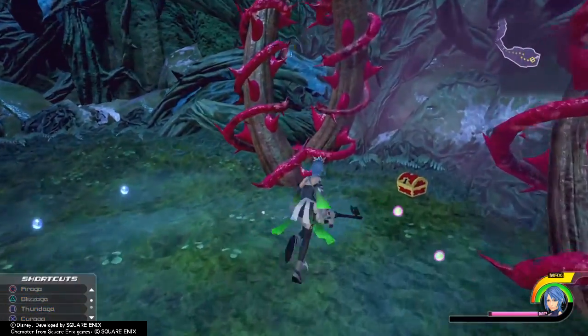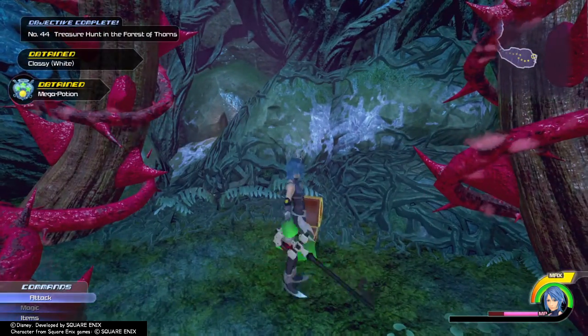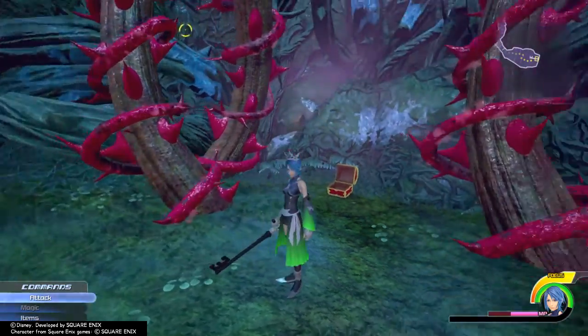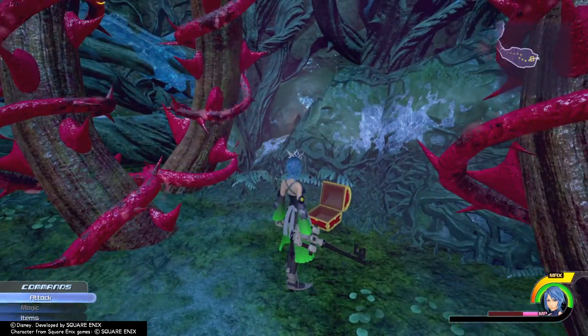It's pretty simple. Just unlock every treasure in the world because the Zodiac symbols are obviously hiding in there.